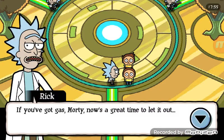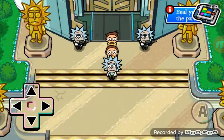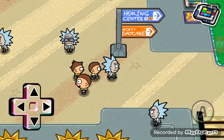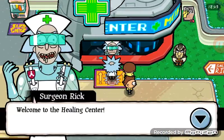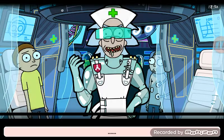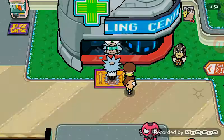Rick says if you've got gas Morty, now's a great time to let it out. Well I think I'm screwed — that's the only way home. Bring Mortys to the healing center then go to the portal to the citadel. I head to what looks like the healing center. What's up? Surgeon Rick — welcome to the healing center! Don't blink or move. Done — your Mortys have healed. Cool, thanks!